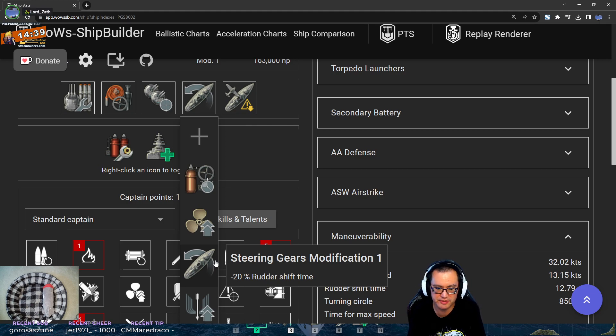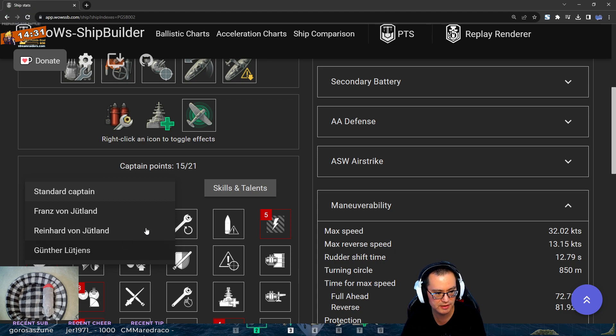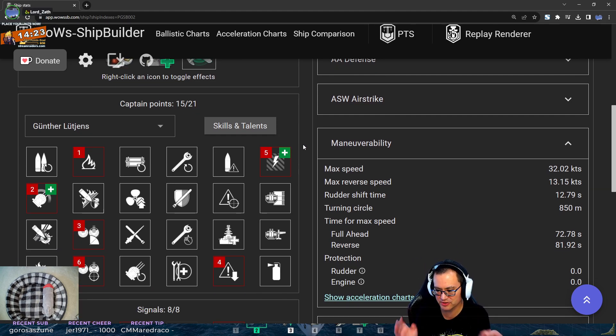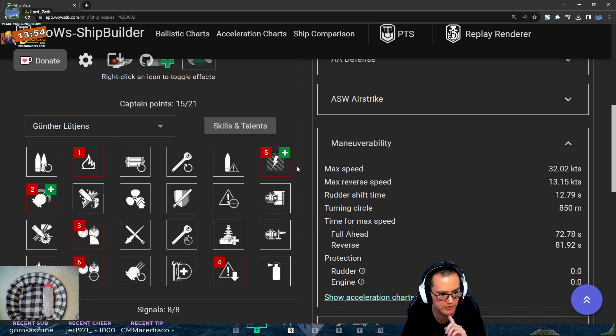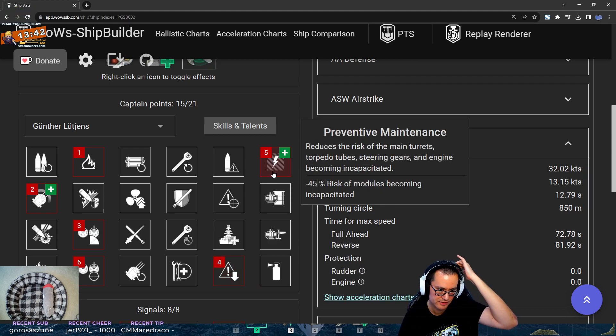Let's look at your commander build - is this Lütjens? Yes. Lütjens on a battleship, especially a secondary battleship, is fantastic. His buff skill Preventative Maintenance helps your turrets, torpedoes, rudder, and engine from being incapacitated - it's the torpedoes you care about most, which synergizes well with Main Armaments Mod 1. There's also Grease the Gears, which isn't as important. You're going for: Demolition Expert, Grease the Gears, Buff, Grease the Gears, Secondaries, Manual Secondaries, Concealment, and Preventative Maintenance. It's not a bad build.